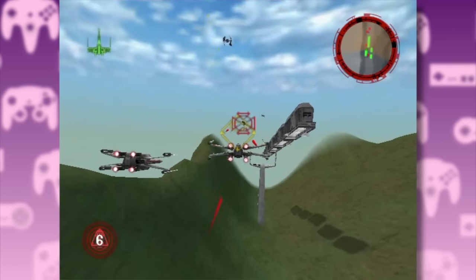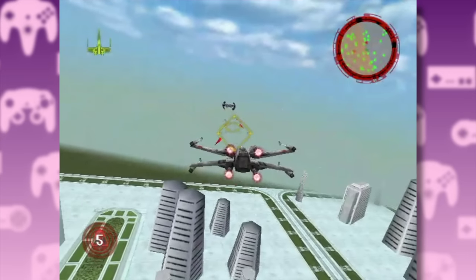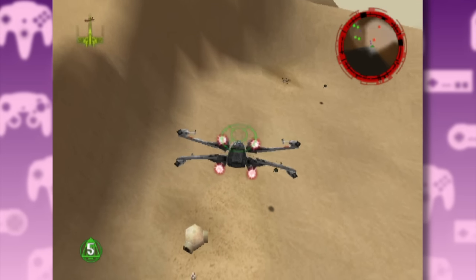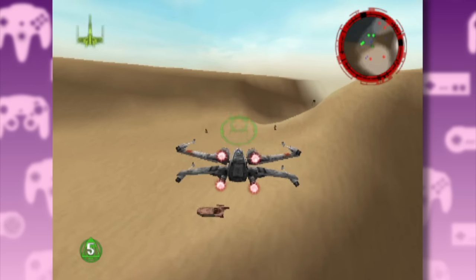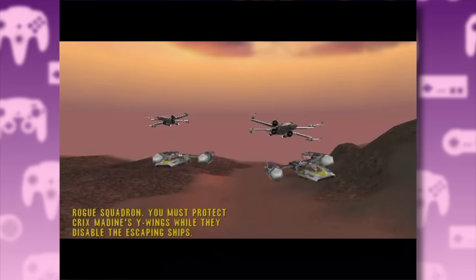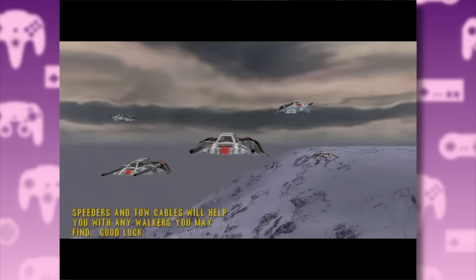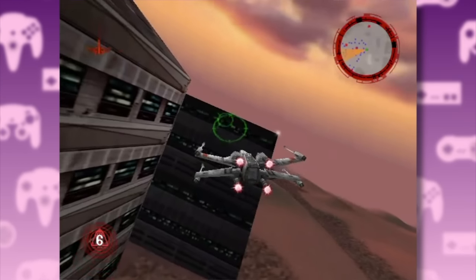Gameplay-wise, the missions usually revolve around you escorting a slow transport, destroying some kind of big target, or just taking out the bad guys. The draw distance in some levels can be a bit rough. And if you were playing on Nintendo 64 without the expansion pack, the game ran at the true potato resolution of 240p. But this was one of the few Nintendo 64 games to have a full voiceover and the coveted John Williams soundtrack, which really went a long way in making you feel like you were playing in a galaxy far, far away.